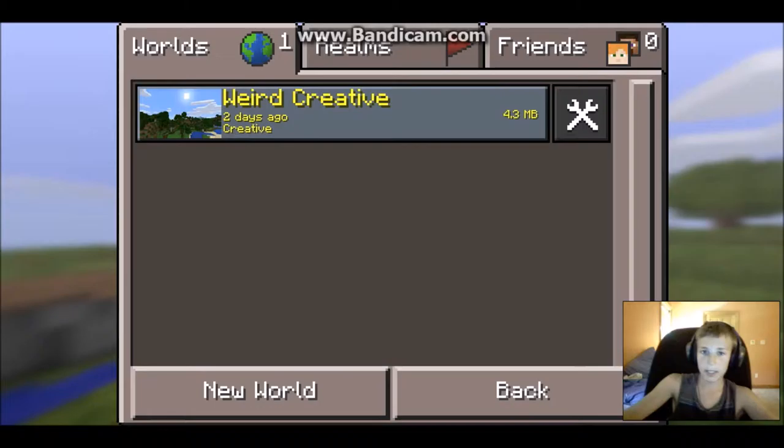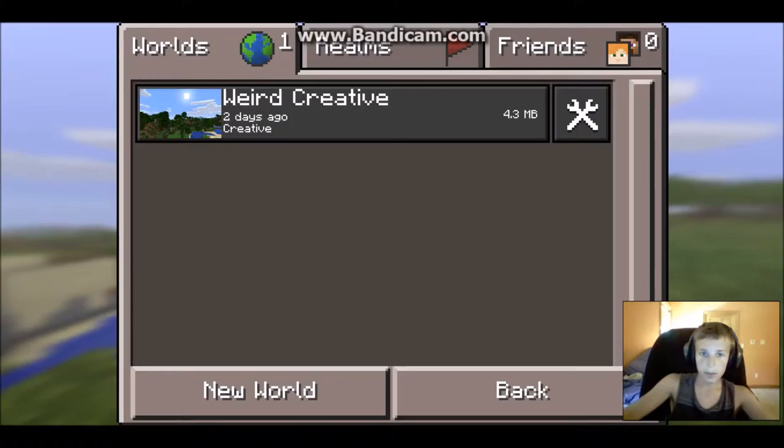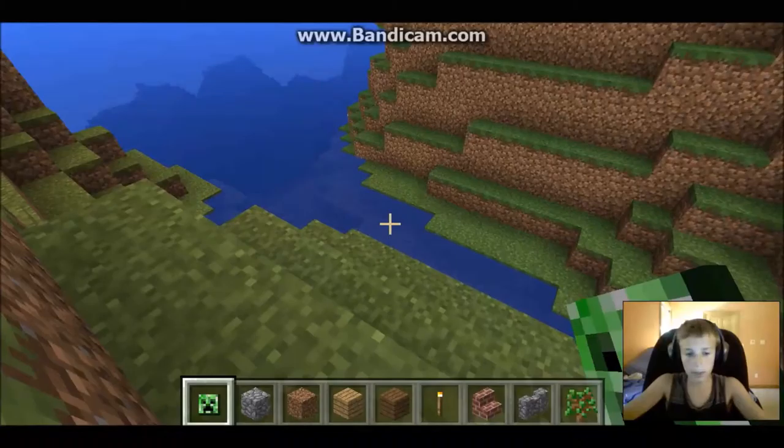You can see your skin right here. Go play — it's a lot different than iOS or the computer version, but it's got realms and friends. Friends is kind of like Xbox Live where you can join their world. It's a bit weird. So I'm just going to create a new world and call it a YouTube tutorial.